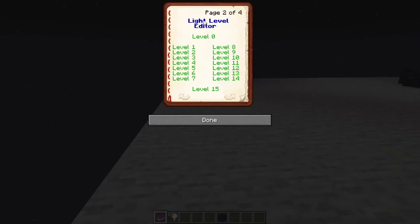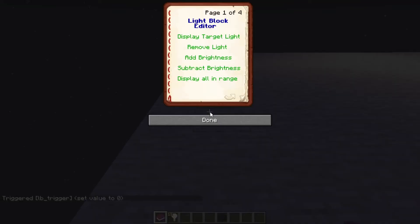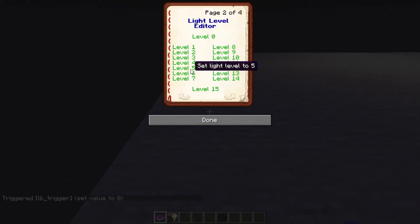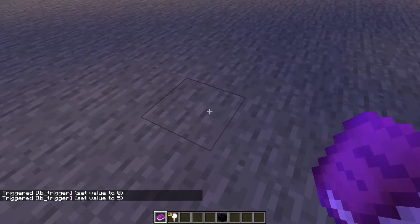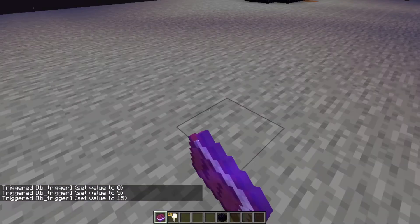On the second page, we can set the actual light level. So if we were to set this one to zero, you can see it goes completely dark. And if we set it to, let's say 5, it'll set it to a light level of 5. If we set it to 15, it'll set it to a light level of 15.